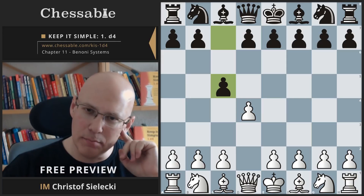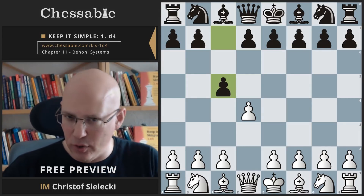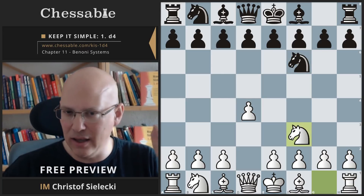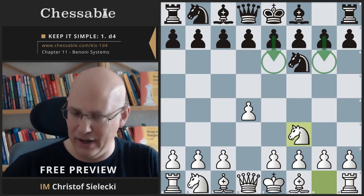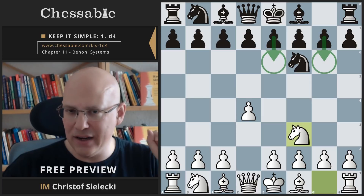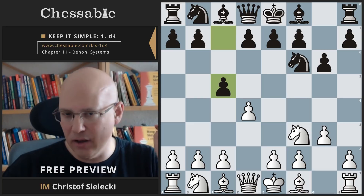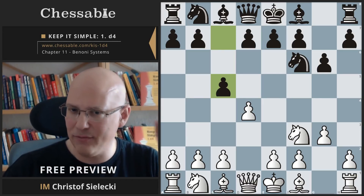We need to be aware that black can also play c5 at a later stage. He doesn't necessarily need to do it on move one or move two. There is also the possibility that black first plays another pawn move like e6 or g6 and then plays c5. This is fundamentally different because it would imply that black plays c5 after he has played g6 and we have played g3 — and that is a really big difference, because the Benoni structure with g3 is usually not that great for white if we have already fianchettoed.